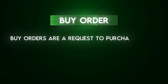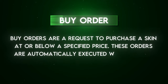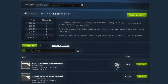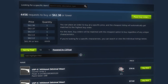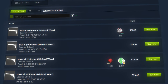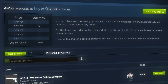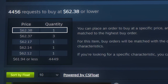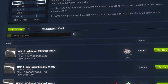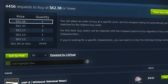Buy orders are a request to purchase a skin at or below a specified price. These orders are automatically executed when a seller lists their skin at or below that price. For example, take a look at the Steam listing page for this minimal wear USPS Whiteout. Down here you can see the current lowest listings for USPS Whiteouts, but up here you can see the highest buy order prices set for this skin. The current highest buy order price is $62.38.